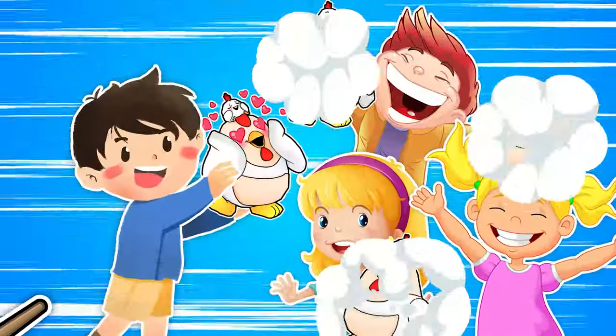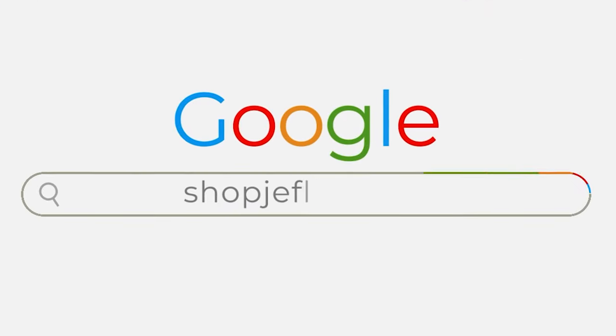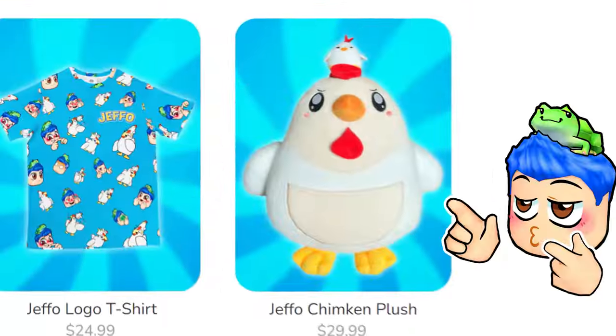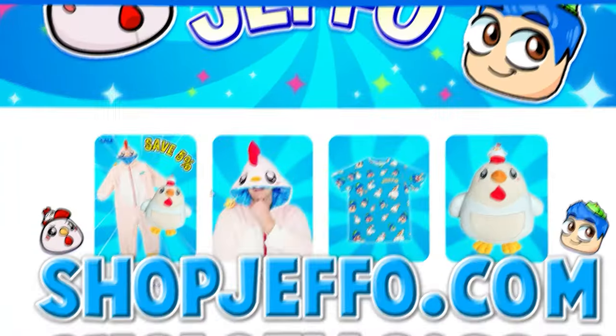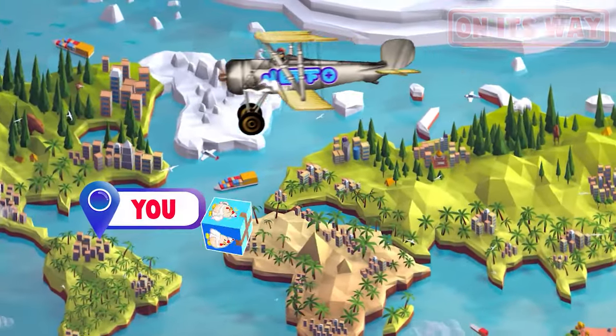Did you know that Chimpkin wants to be your best buddy too? You can click on the Chimpkin picture below this video or type in shopjeffo.com to check out the adorable Chimpkin plushie at our official Jeffo store. You'll have your very own chunky best friend shipped to your house in no time.